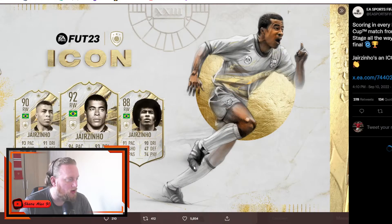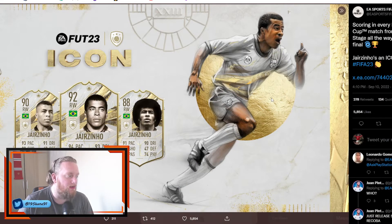And then we have Jairzinho — another right winger, Brazilian. Hopefully he's got a left wing version you can switch to in game. This guy looks like an absolute machine — he's going to rival Garrincha by the looks of it. His baby card has 91 pace, 90 dribbling, 88 shooting, 84 passing, and 74 physicality. And he's got an afro — if he's got an afro in game, that's going to make him more expensive without question. His mid card has 93 pace, 91 dribbling, 89 shooting, 86 passing, and 75 physicality.